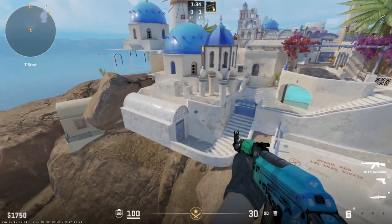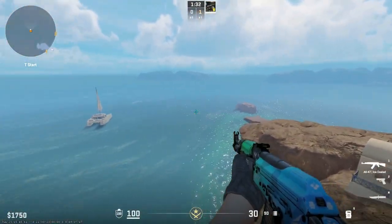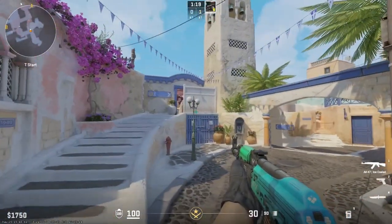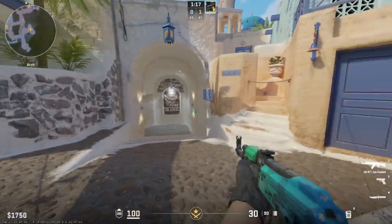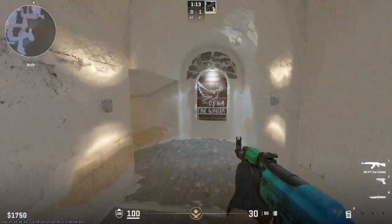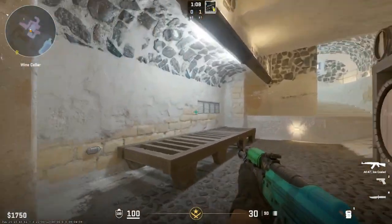It's giving me Anubis vibes. The rocks are really well designed, and there's even a boat. When you explore this map, you can see there are so many angles — you can actually throw smokes, peek, and even look through. There's even a winery here at the basement.